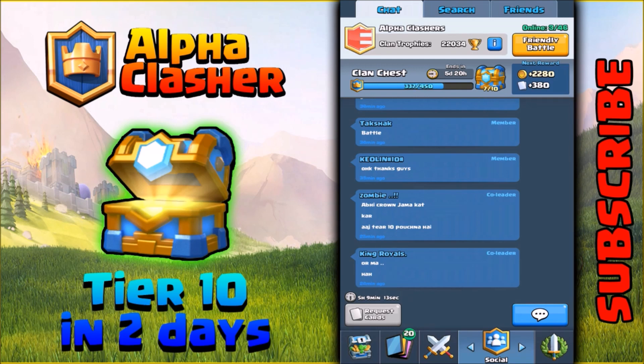As you can see, in tier 7 you get 2280 gold and 380 cards. That was some update info about my clan.